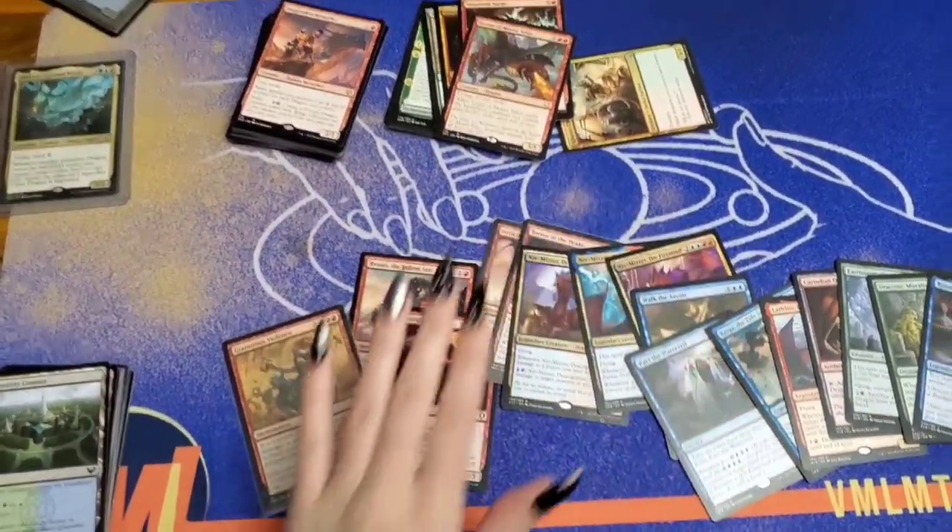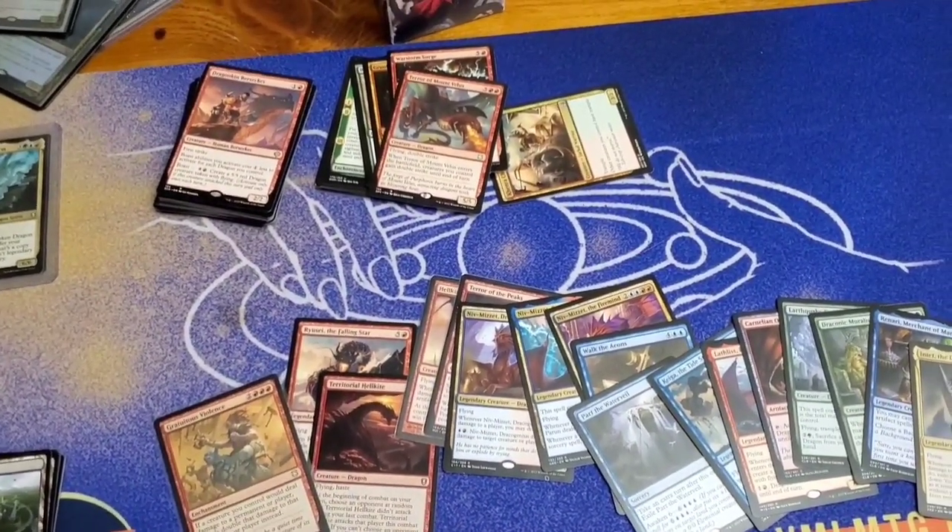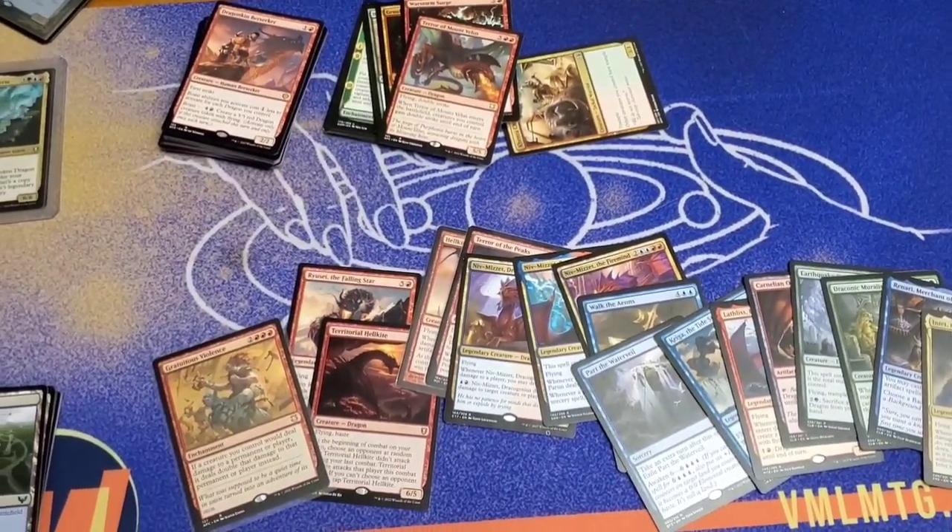And now that I have this huge pile of madness, I'm going to sort everything into instants, sorceries, enchantments, artifacts, lands, and creatures.